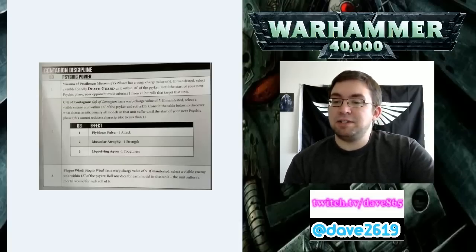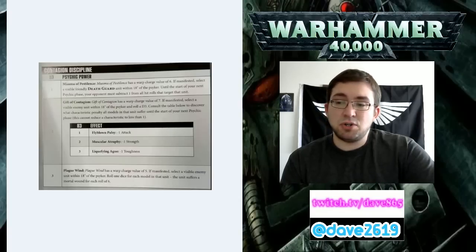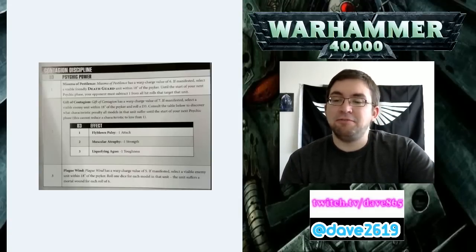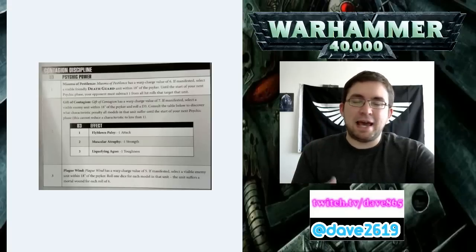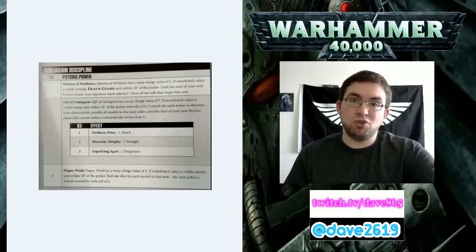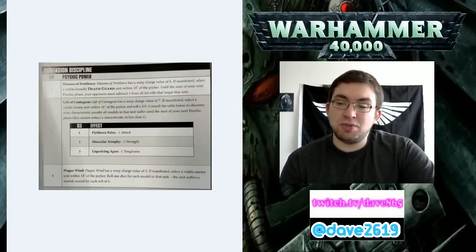Gift of Contagion is number 2, with a Warp Charge value of 7. If manifested, select a visible enemy unit within 18 inches of the Psyker and roll a D3. Consult the table to discover what characteristic penalty all models suffer until the start of your next Psychic Phase - it cannot reduce any characteristic to less than 1. On a 1, they have Flyblown Palsy, minus 1 Attack. On a 2, Muscular Atrophy, minus 1 Strength. On a 3, Liquifying Ague, minus 1 Toughness. So if you're having a hard time wounding them, that's the one you'd want - but it's random.